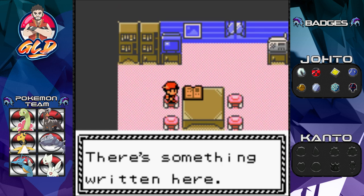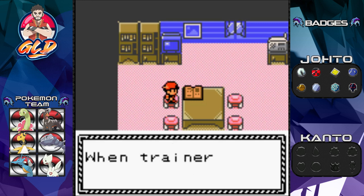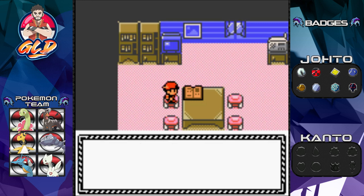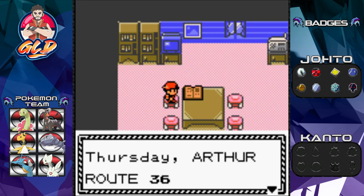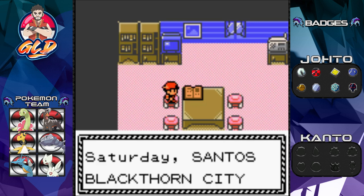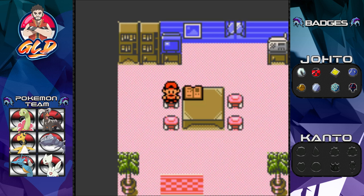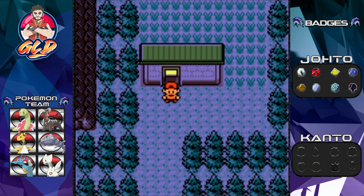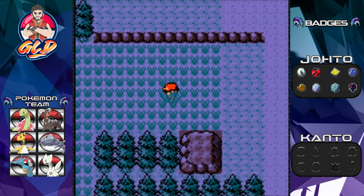Let's go in here and read this sign: 'To my brothers and sisters — we take pride in serving Pokemon trainers. When trainers talk to you, give them something useful. Love, Monica.' On Mondays Monica will be at Route 40, Tuesday Tuscany at Route 29, Wednesday Wesley at the Lake of Rage, Thursday Arthur at Route 36, Friday Frida at Route 32, Saturday Santos at Blackthorn City, and Sunday Sunny at Route 37. I kind of did that early, but it's so you guys know where to find these items.